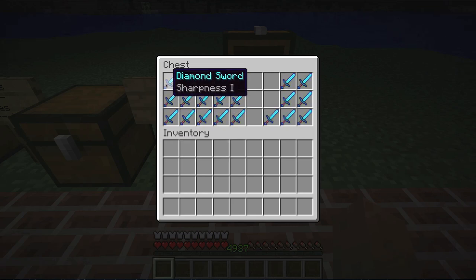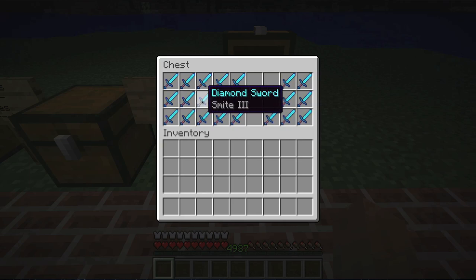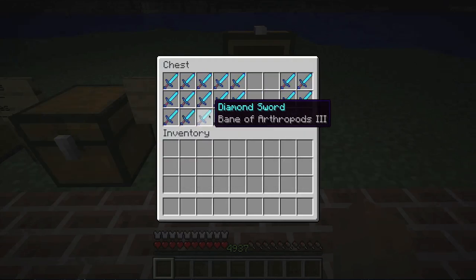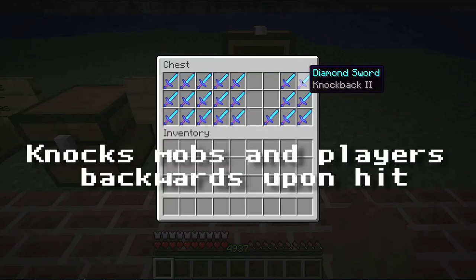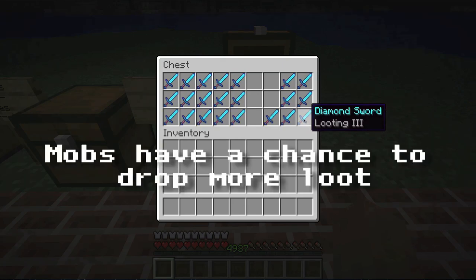Swords are a little different. There is sharpness 1 through 5, and that will give extra damage to mobs — 5 will of course be better than 1. Then there's smite 1 through 5, which gives extra damage to zombies, zombie pigmen, and skeletons. Then you have bane of arthropods, which will hurt cave spiders, spiders, and silverfish faster — it will kill them faster. Then you have knockback 1 and 2, which knocks mobs back when hit. Then fire aspect 1 and 2, which lights mobs on fire and gives 0.5 heart damage per second. Then looting 1 through 3, which gives a chance for mobs to drop more loot.